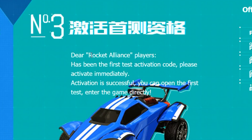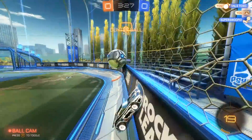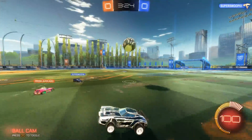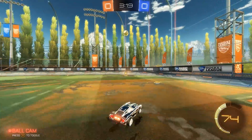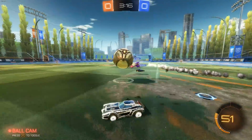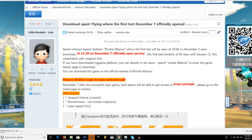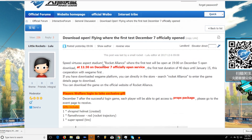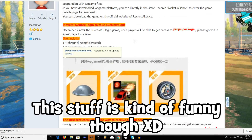I also find it funny how it always translates to 'Rocket Alliance' instead of 'Rocket League' — I think that's just a translation error. This stuff was first discovered by a guy named Shuishi RL, who was browsing the forum for this Chinese version. Maybe he lives in China and is actually able to play this version. On this forum, there's an interesting announcement that has to do with that first test on December 7th, which I believe is the alpha or maybe the beta. As you can see, it offers players some unique stuff — but first the boring items, then we'll jump into the alpha items.